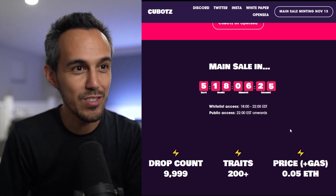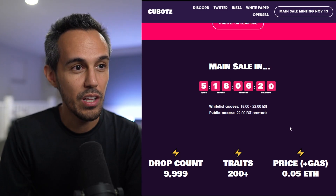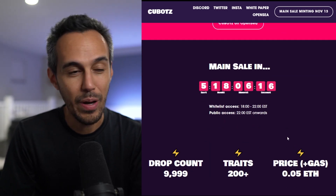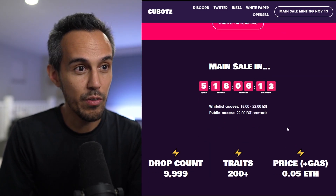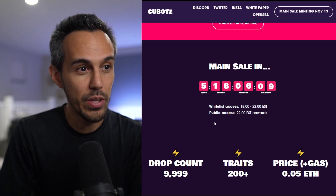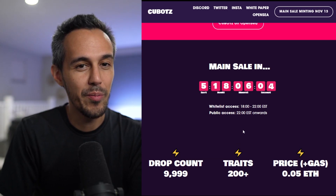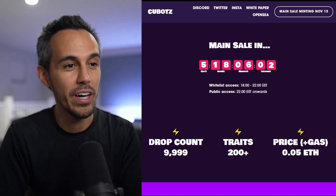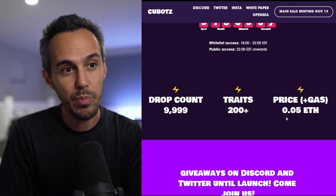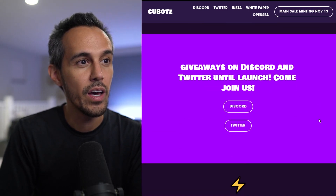The main sale is November 13th, happening in five days. If you're on the whitelist you can get in early, and public access opens at 2200 EST. Remember they have limited supply. The drop count is 9,999, and the price will be 0.05 ETH plus gas fees — totally reasonable.